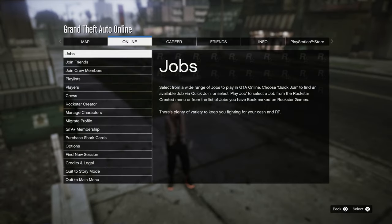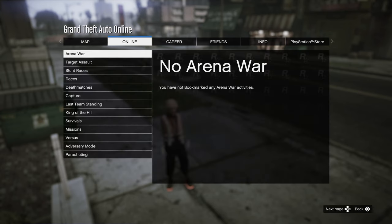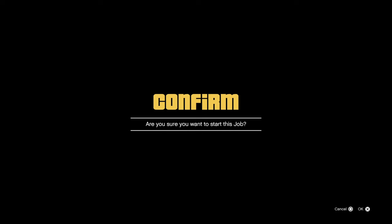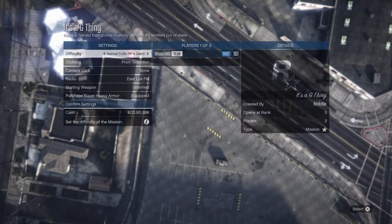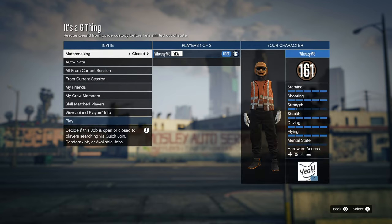Once you have that on, start up 'It's a G Thing' — I have that link down below, it should be under Bookmarked then Missions. You want to invite a friend for this part. When you load in, it's really important that you make sure the clothing is set to player saved outfits. Once you've done that, you should be fine to start up the job.